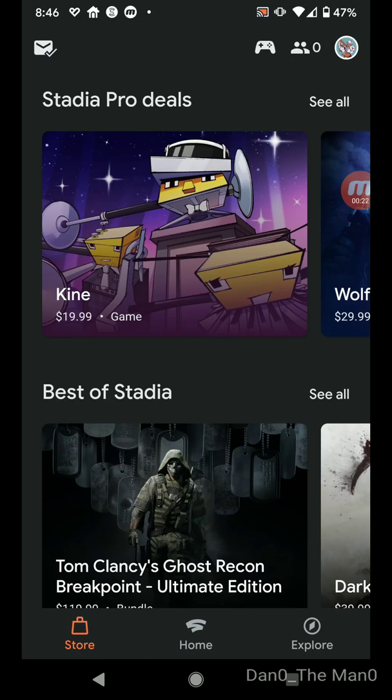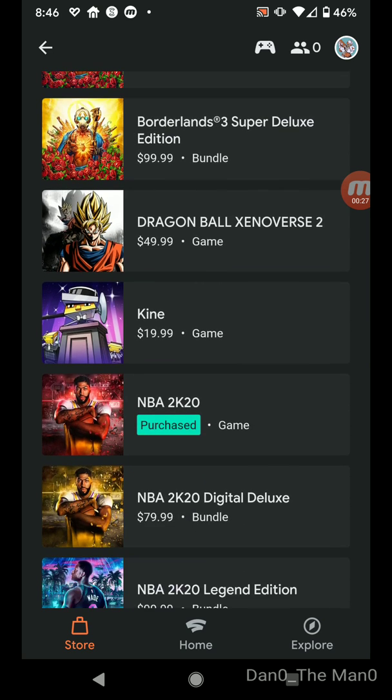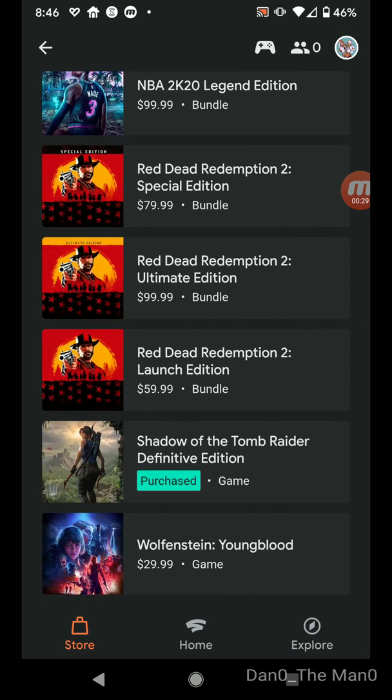So you hit the store and the Stadia Pro deals. If you are on the base or the free one, you still get to see what Pro deals are.